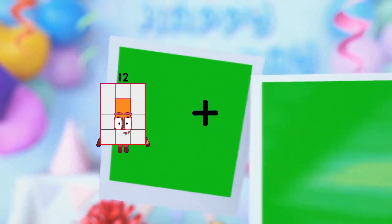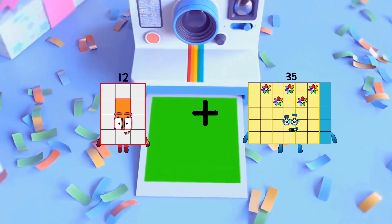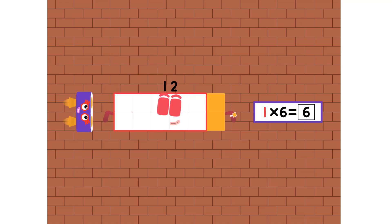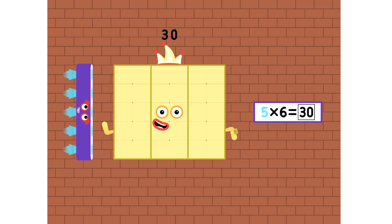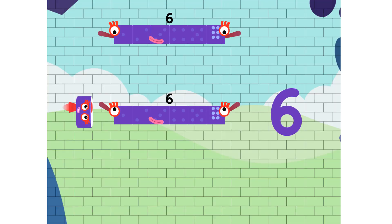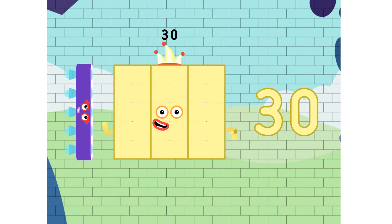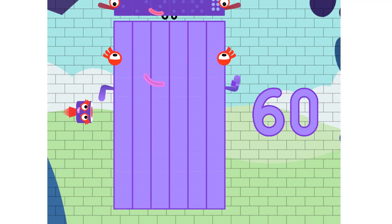12 plus 35 equals 47. Counting by 6s: 6, 12, 18, 24, 30, 36, 42, 48, 54, and 60. 6, 12, 18, 24, and 30, 36, 42, 48, 54, and 60.